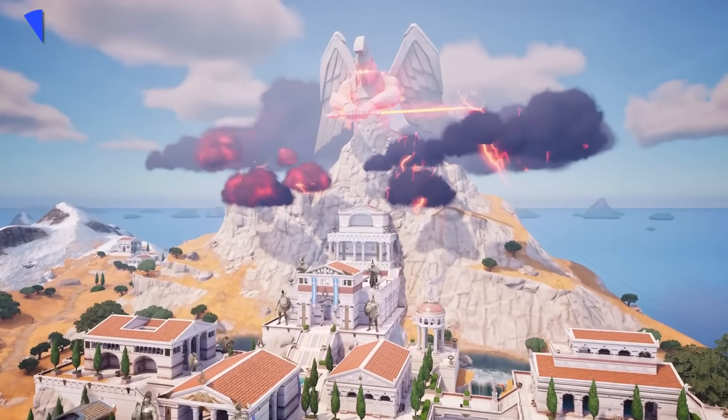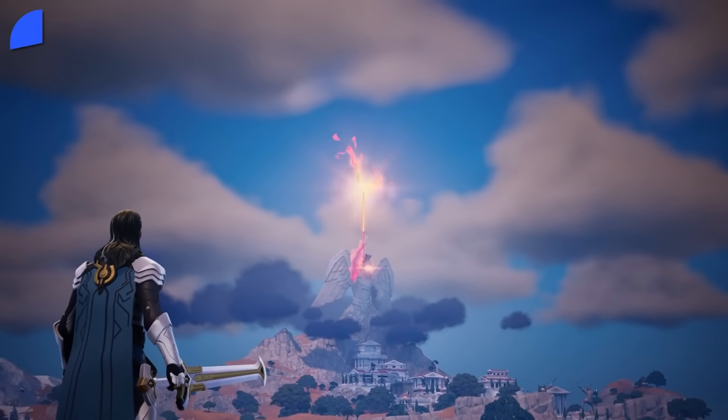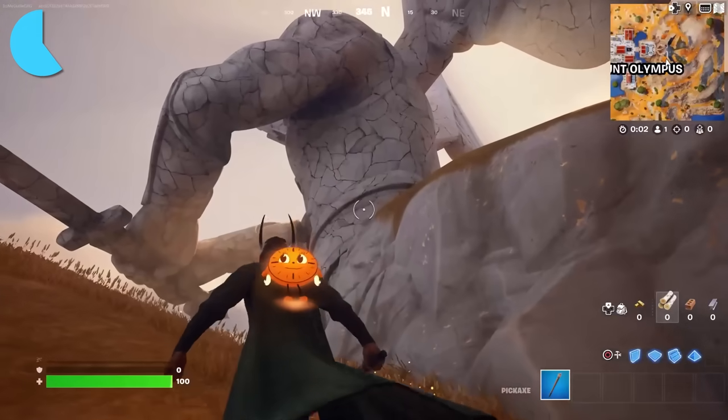If you watched the event from Mount Olympus, you might have noticed a small change to the POI. After charging multiple times and overloading the box, the huge statue at the top of the mountain has begun to crack.